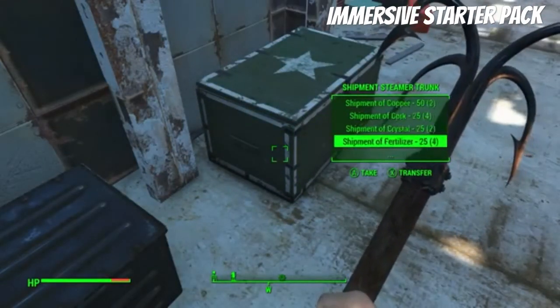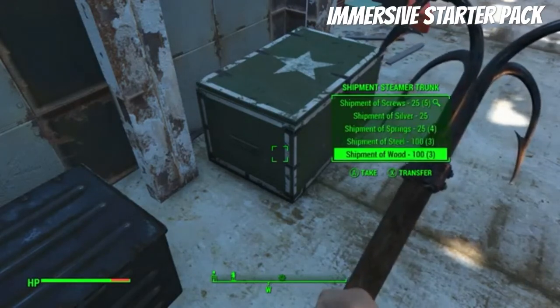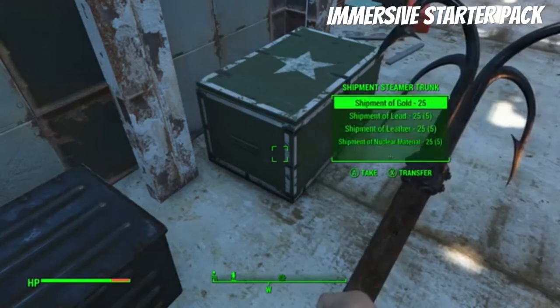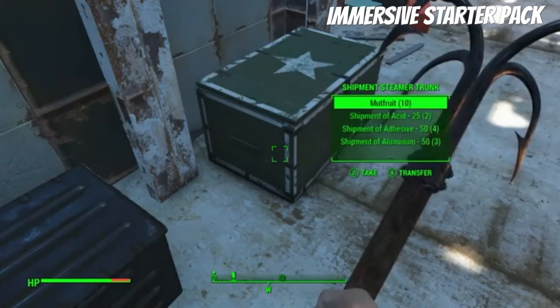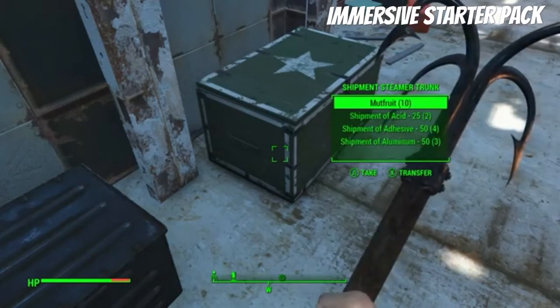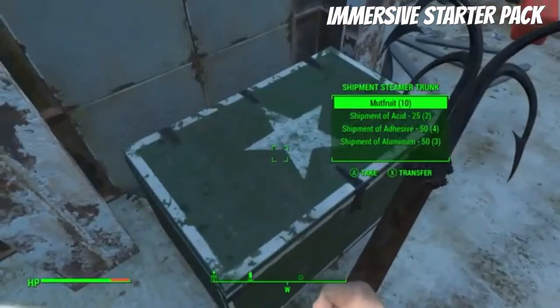And you have all the ingredients in here to make more alcohol. You can start out with all your little settlement stuff you need. So you can actually get those people from the settlement over there, and the Minutemen. Start it out pretty well.